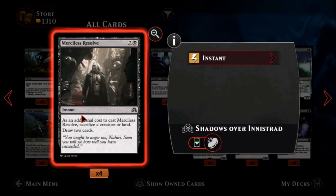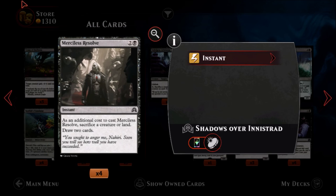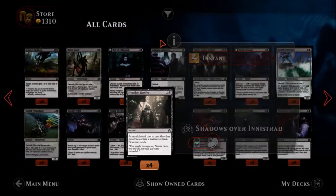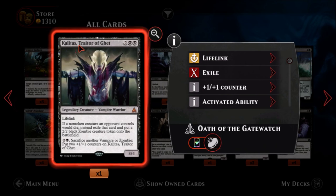Merciless Resolve — one black, two colors, a common instant. As an additional cost to cast Merciless Resolve, sacrifice a creature or land, and you draw two cards. You'll see a lot of use of this since there are plenty of ways to have creatures to sacrifice and you get two cards out of it. It does cost three mana but I don't think that's too terrible. This will definitely go into some of those sacrifice decks.